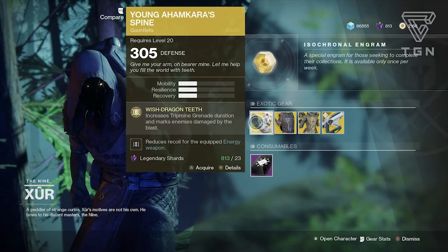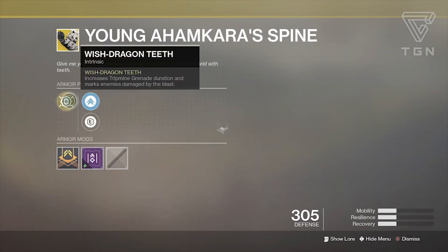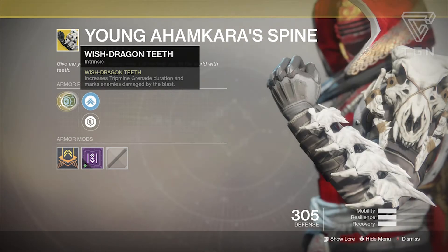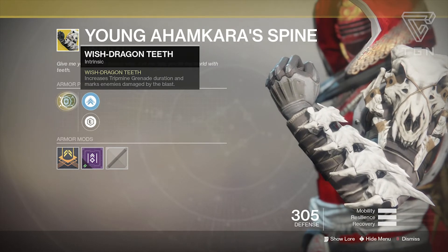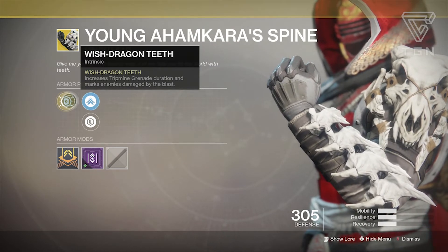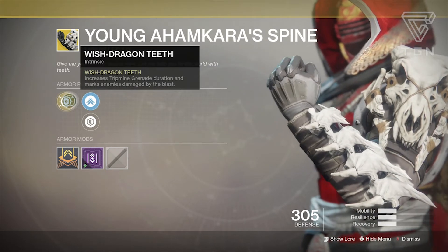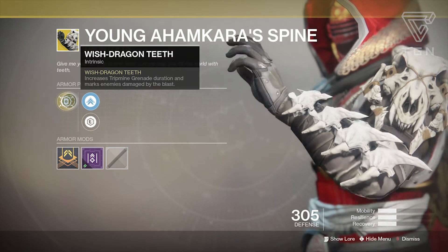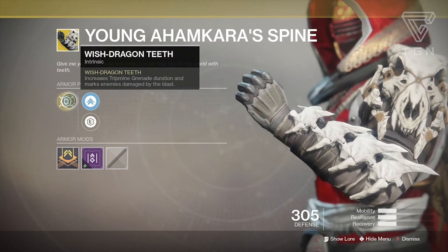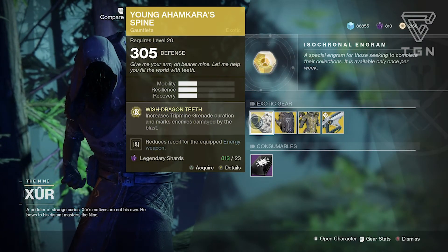The Hunter this time around has the Young Ahamkara's Spine. Let's check out the perk — Wish Dragon Teeth: increases tripmine grenade duration and marks enemies damaged at their blast. Tripmine is a very powerful grenade, very good for holding down zones. It actually gives you two tripmines and makes them last longer. Having that mark when you blast enemies is really good — it's like having Foe Tracer without using Foe Tracer to track your enemies. Not bad if you like tripmines or even Golden Gun.